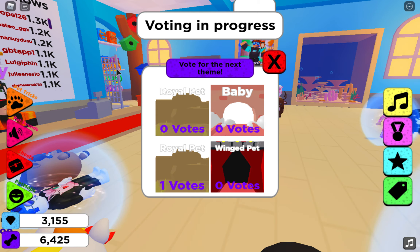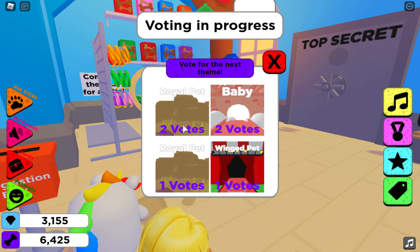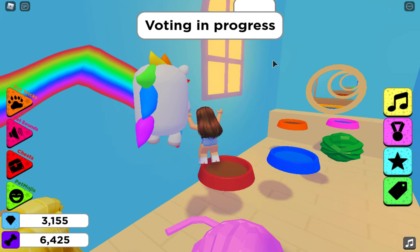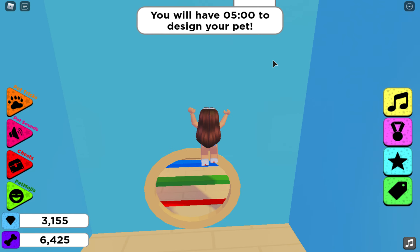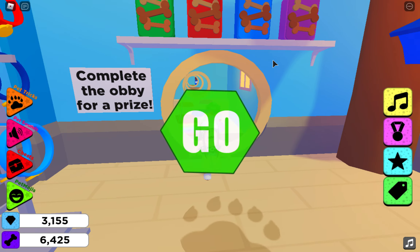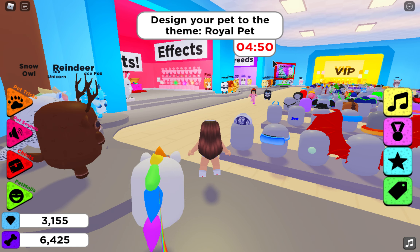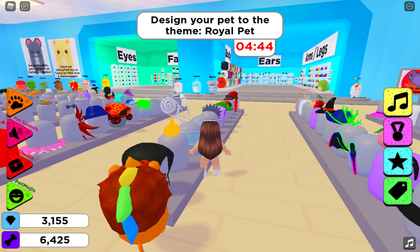I have a unicorn - let's do Royal Pet! I don't know because I'm really bad at making decisions. Let's try - oh, it's Royal Pet, cool! What should the Royal Pet be? Oh, I know what to do - I'm going to do a lion since it's royalty. Let's get the lion. Got the lion, now we're going to make it royalty!